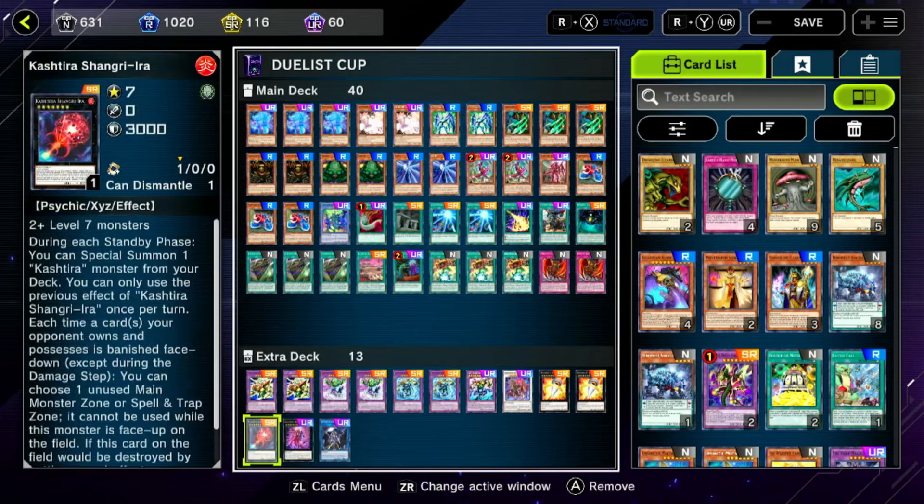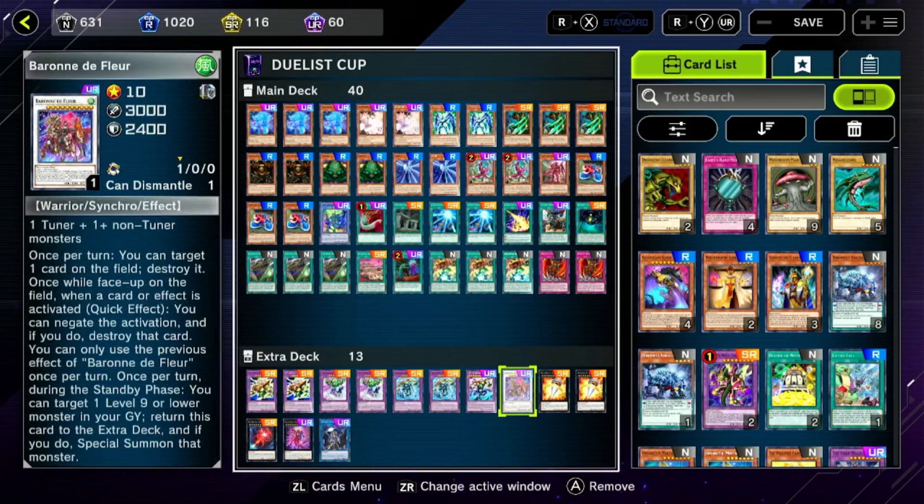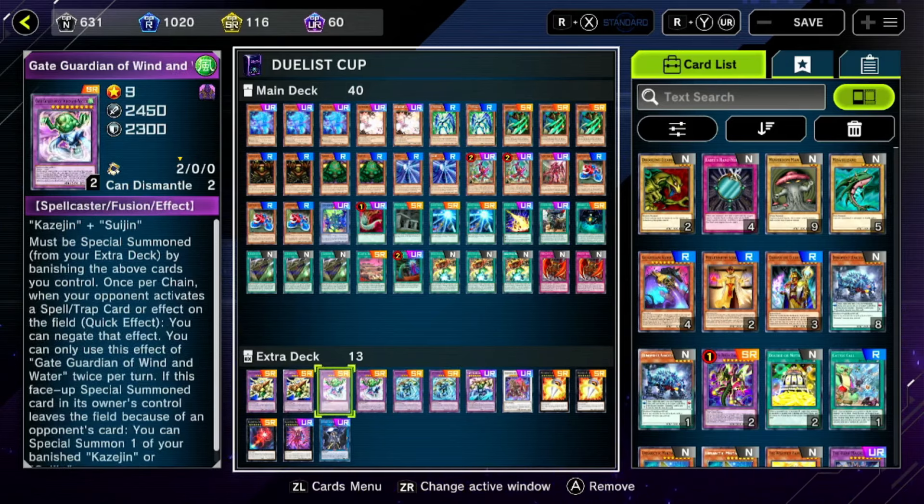The extra deck is not too stellar — just some Kashtira stuff. We got Underworld Goddess just because we can, Big Eye, and we have the ability to make Barian. And we have the big guy, Gate Guardian itself. It takes all of the Gate Guardian pieces to summon it, but it's really easy. You can banish from your hand, field, or graveyard up to three times per turn. It can negate any effect that would target a card you control and destroy it. And if it's destroyed, it can special summon a level 11 or lower Gate Guardian monster from your deck or extra deck.